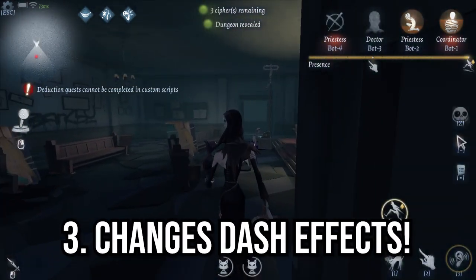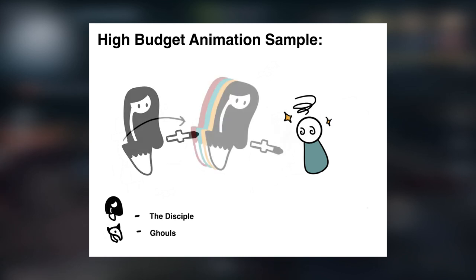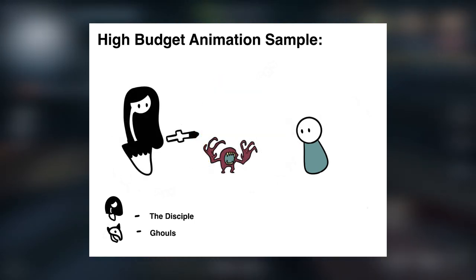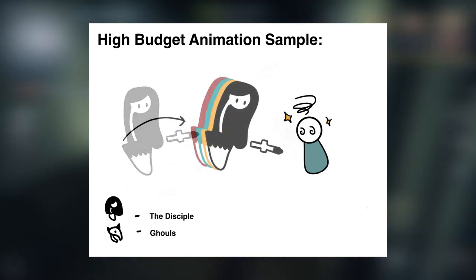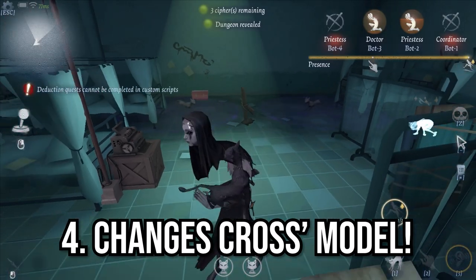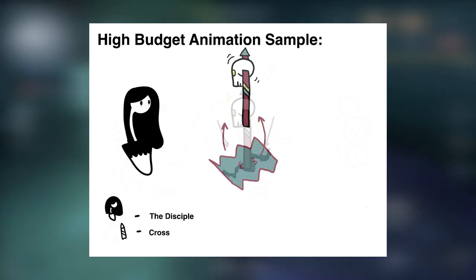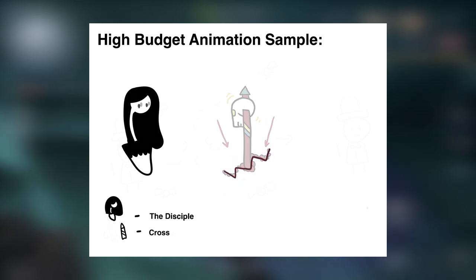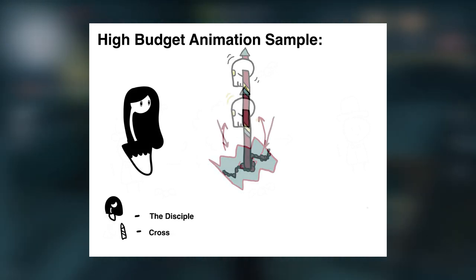Number 3, it will change the way she dashes to an infected survivor. When the survivor is tagged by one of her ghouls, she will be able to dash to the survivor's place as if she's phasing in and out of reality. After-images of Anne will be seen when she dashes to a survivor at high speed. Number 4, it will change the overall model of the cross she puts in the ground. It will be changed with a classic human skull on a stick trope in demonic rituals. The ground will shake and split into two, then spit out a skull on a stick to Anne's target location.